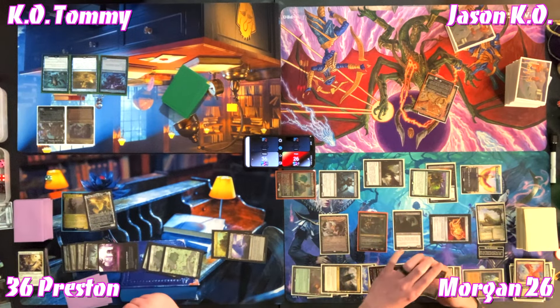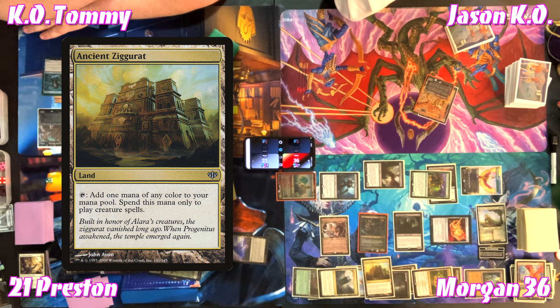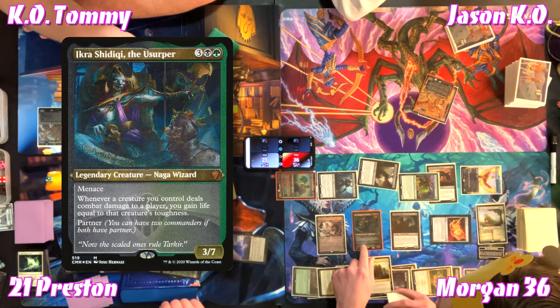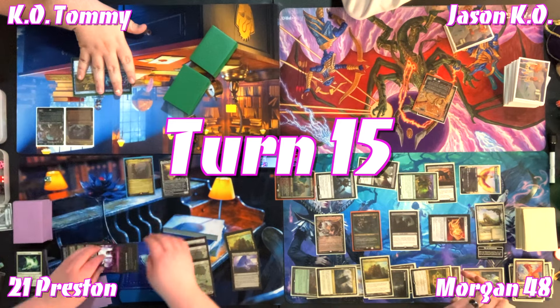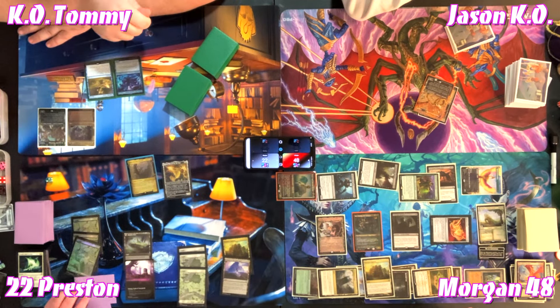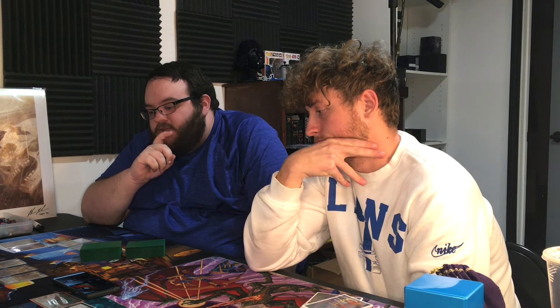Morgan swings for two, seven — thirteen to fifteen total damage. Bruse Tarl gives Deathbringer Regent double strike and lifelink — twenty total if not blocked. Preston blocks with his 5/5. Deathbringer Regent dies — Morgan draws a card. Preston takes fifteen. Morgan gains ten from lifelink. Morgan plays Ancient Ziggurat as his land — 'Kind of bonkers in this deck.' Ikra Shidiqi triggers — Morgan gains life equal to Ikra's toughness seven. 'I hate life gain.' Preston passes back the creatures that return from exile via Cosmic Intervention.